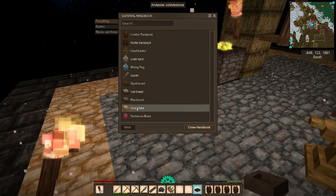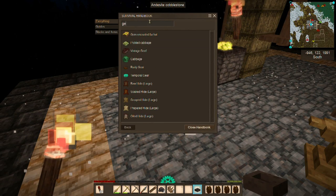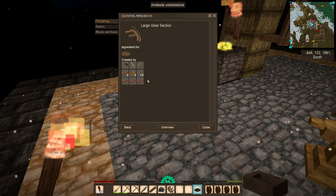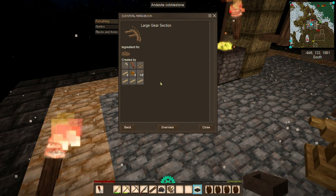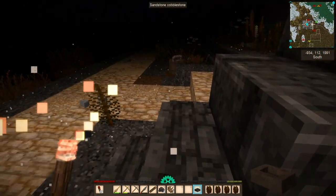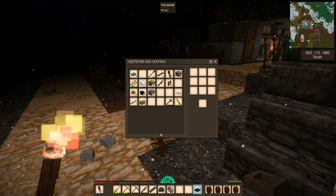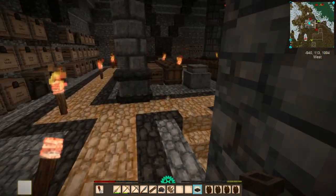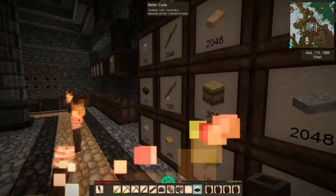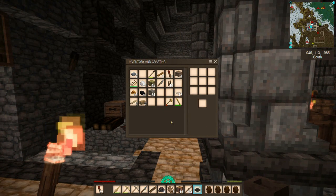Let's take a look at the large gear first. We need large gear sections for that — we need resin, boards, sticks, saw, chisel, and hammer. At least we don't need any animal fat. We have some resin and boards but not enough sticks or enough boards, so we'll grab a stack of planks and a stack of sticks.